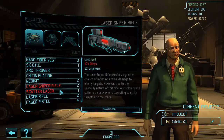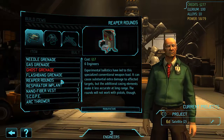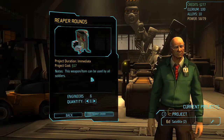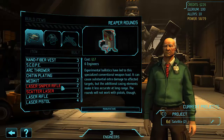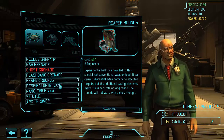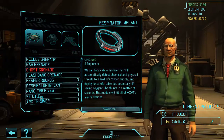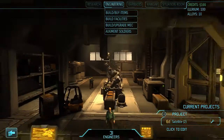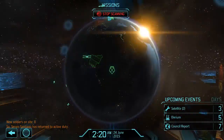Okay, we're out of alloys. Reaper rounds — let's go ahead and build three of those in case we want to use them. I also want some respirator implants because anyone wearing the nanofiber vest would just be better off with a respirator — it gives all the same bonuses plus more.